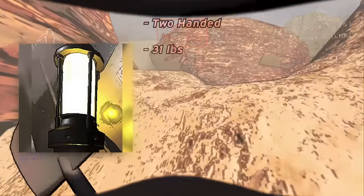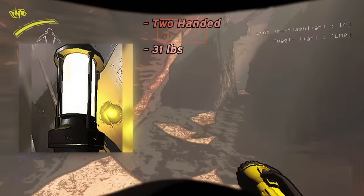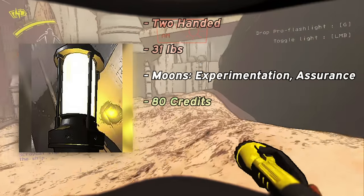Apparatuses weigh 31 pounds, which can slow you down substantially. They could be lifesavers on some of the early runs though, as they are one of the best value items on Experimentation and Assurance. I'll put the apparatus at a B tier, because it's two-handed and heavy, but it's also worth a substantial 80 credits.